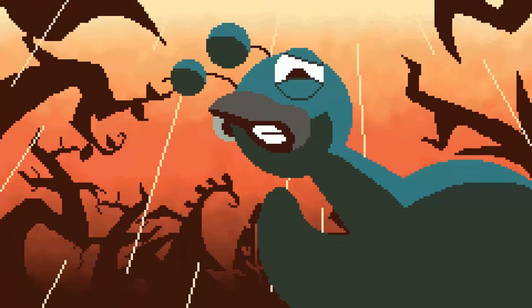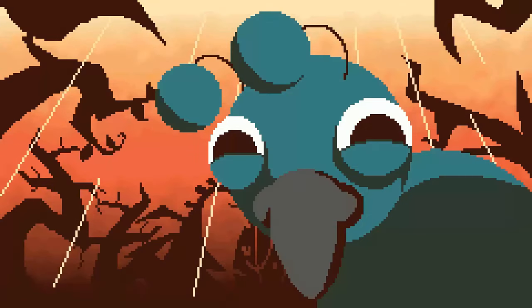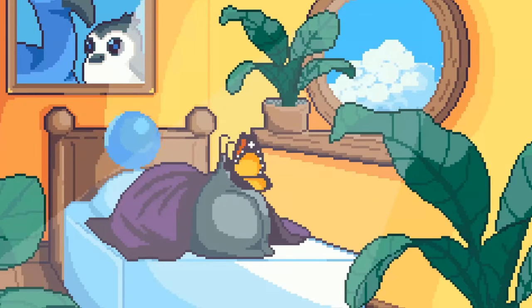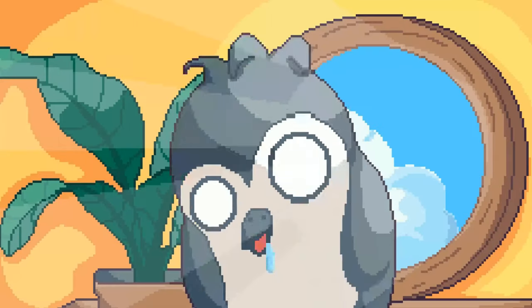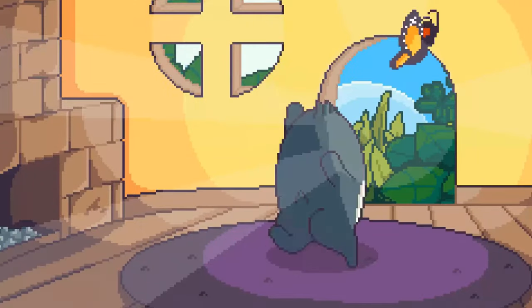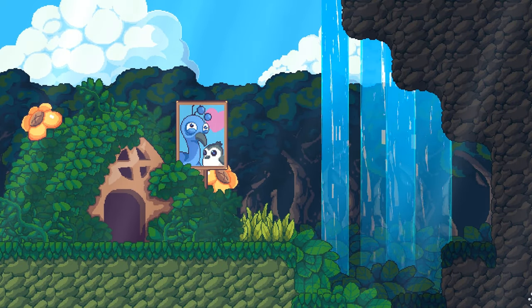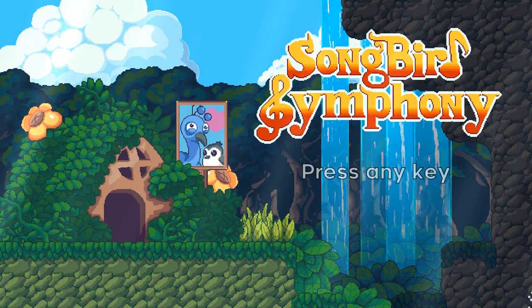Oh my, hi! Are you related to Kevin from Up? You look like you might be. Why do you have antennae? Can birds have antennae? Oh look at our little butt - we look like a little penguin. We are so cute. This game is so adorable, it makes my heart happy.